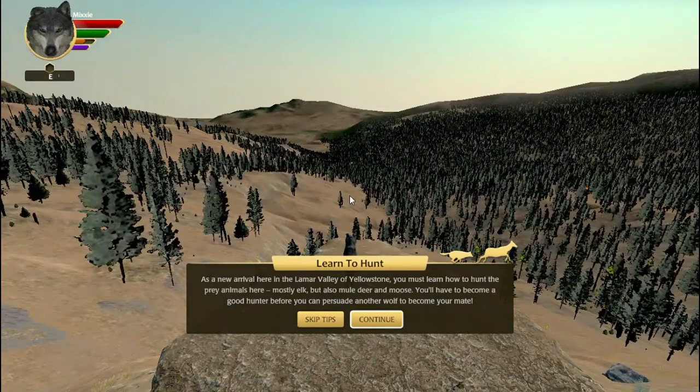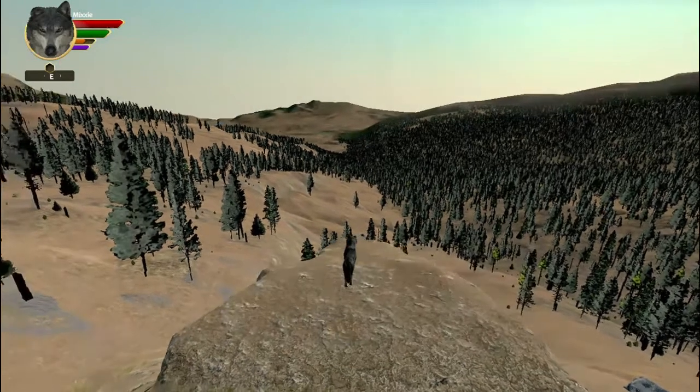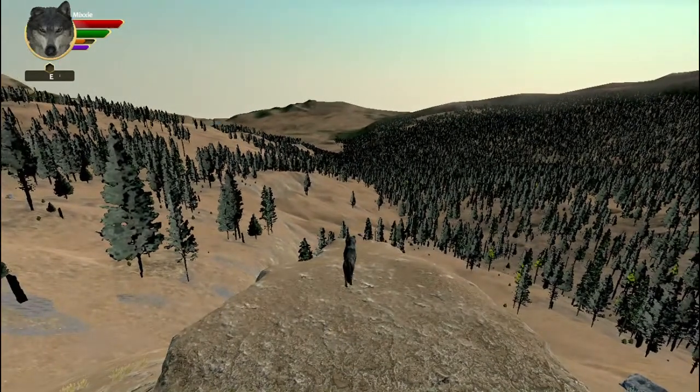You'll have to become a good hunter before you can persuade another wolf to become your mate. So this episode is going to be the Amethyst Mountain episode. How to play: complete this quest by killing two elk. You'll find them up here in the mountain slopes and ridges above the Lamar Valley - later in the fall they'll move down into the valley.